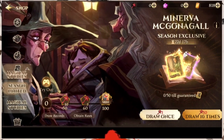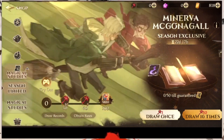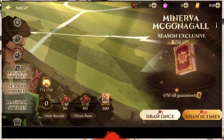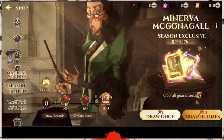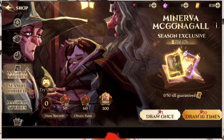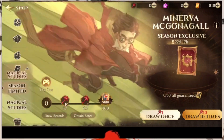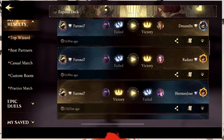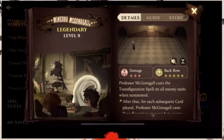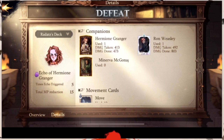Ron Weasley has way more value than her. Ron can turn summon units into chess pieces — so if you're getting spammed by summon units, you can instantly spawn Ron Weasley and he turns all of them into chess pieces, countering that entire summon spam. Minerva you put on the field and she's just there. As you can see, this guy was using her — he won the match but had zero uses of her. She was just there.